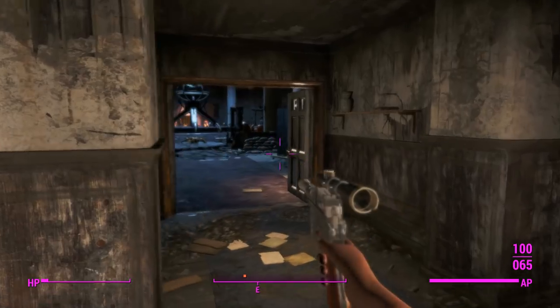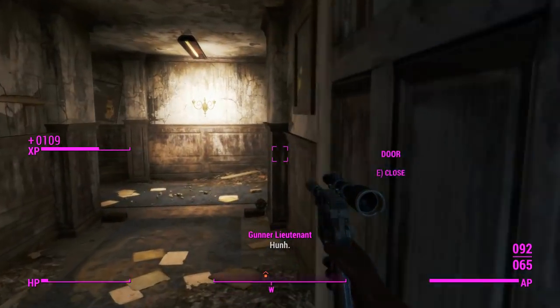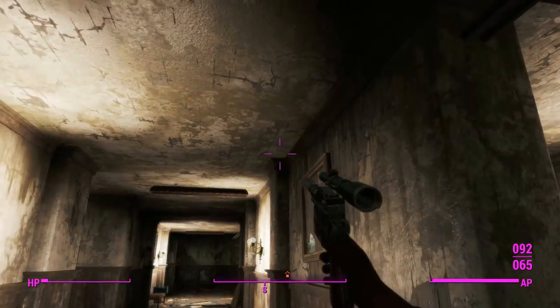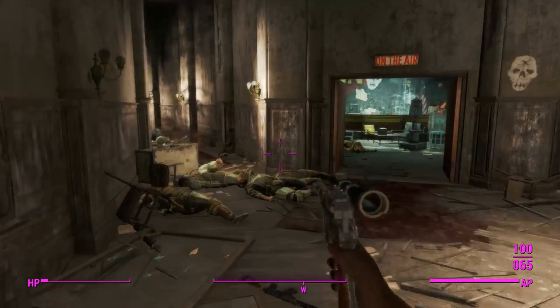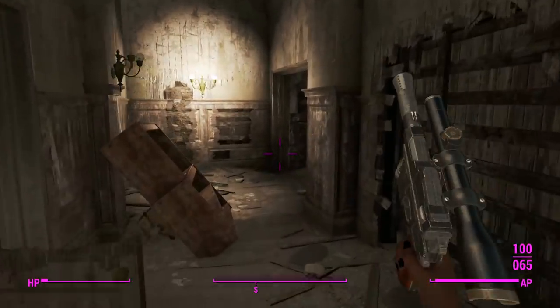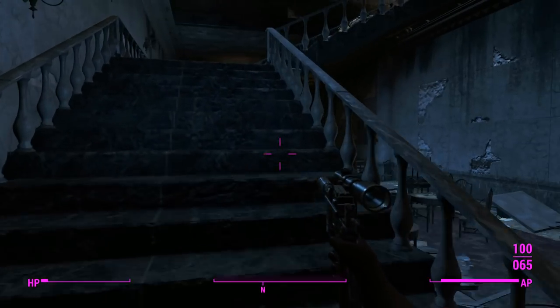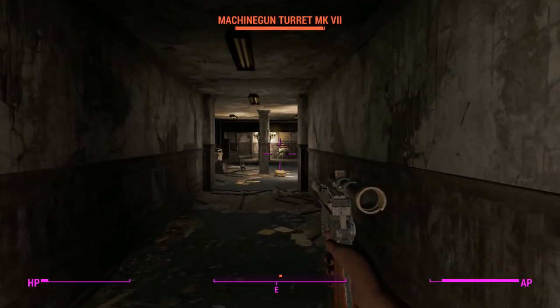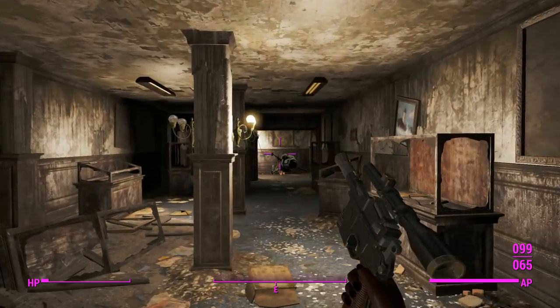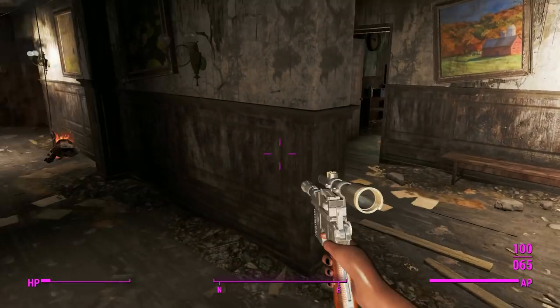Looks like we're almost through with these particular gunners. Looks like no one picked up Captain Bridget's pistol — I might have missed a turret up there, I actually did miss it. But there you have it — that was the DL-44 in Gunners Plaza, with a nice sprint animation and also the bash animation. It's a cool animation, I'll give it that.